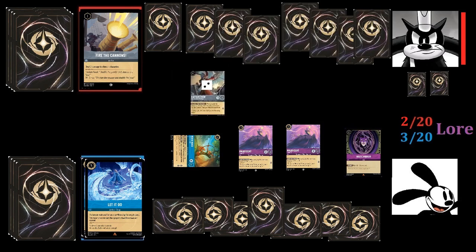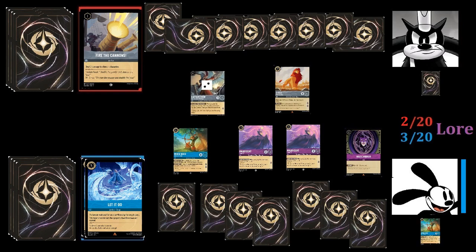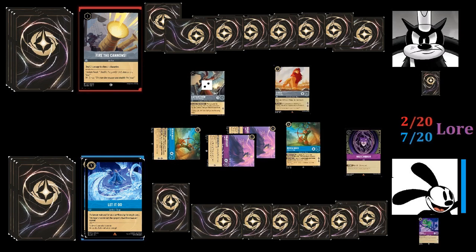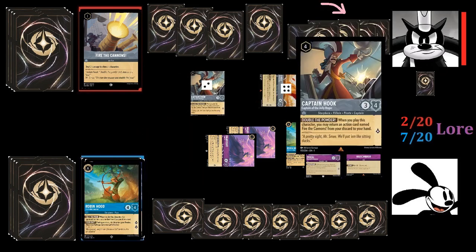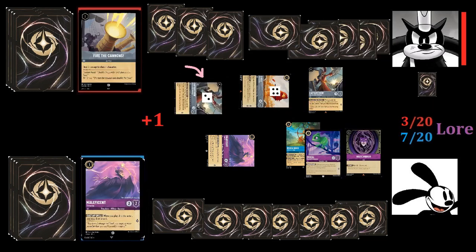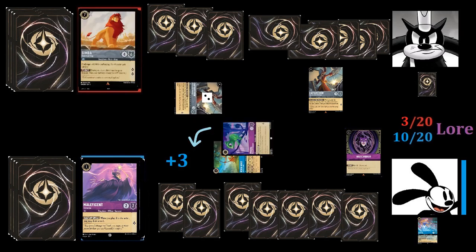Pete needs to get more on the board, so he plays Simba, Returned King. He doesn't quest with Captain Hook, as he'd die to either of Oswald's Maleficents, so he simply passes. Oswald feels comfortable with his board state, so he quests with everyone, bringing his lore to seven. He then plays another Robin Hood, drawing a Pascal, which he also plays. Pete challenges the exerted Robin Hood with Simba, then plays another Captain Hook of the Jolly Roger, taking back Fire the Cannons, which he immediately plays to take out a Maleficent. He quests with the damaged Hook, going to three lore. Oswald trades his other Maleficent into Simba to finish him off, then quests with Robin Hood and Pascal, going to ten lore.